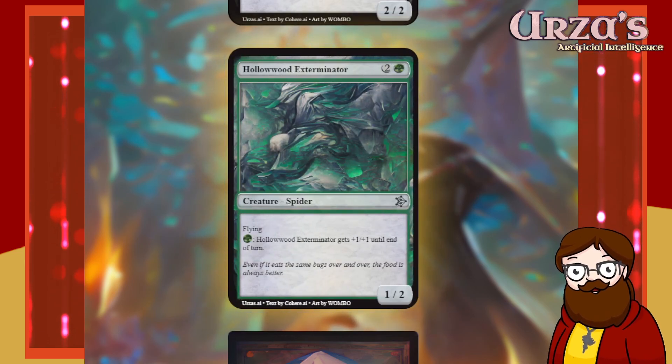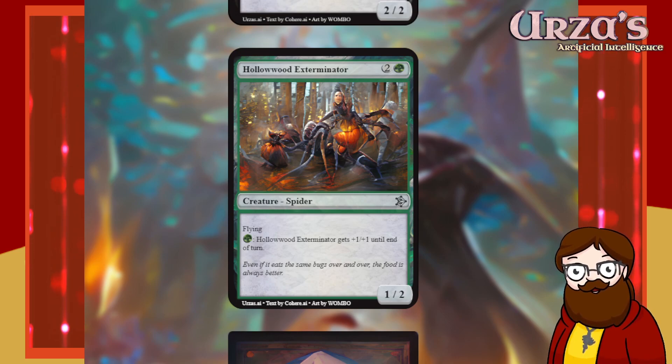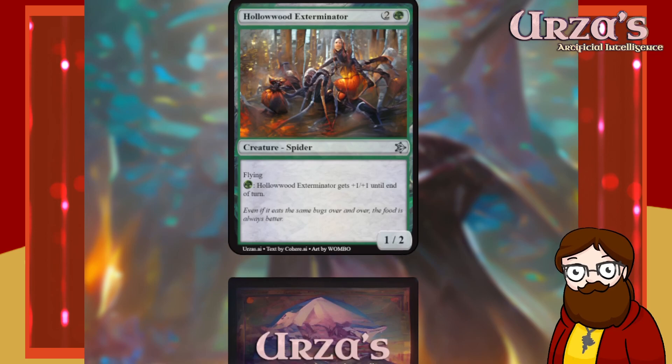Hollow Wood Exterminator — three mana, 1/2 spider with flying. For green, it gets +1/+1 until end of turn. That is very strong — the fact that it costs green specifically is limiting, and the three-mana overhead is not nothing. But a flyer you can bump like that — very nice. Flavor: 'Even if it eats the same bugs over and over, the food is always better.'